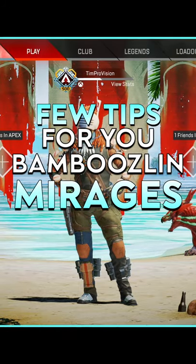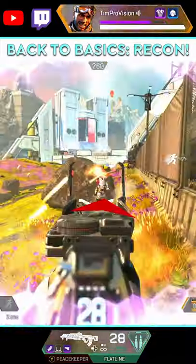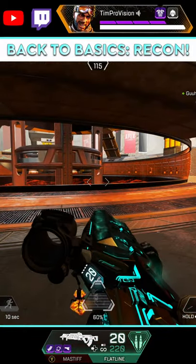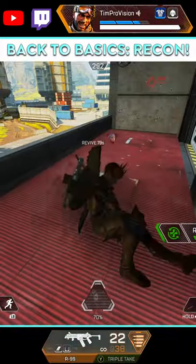A few tips for you Mirage players out there. One of the best ways to use Mirage's tactical is to gain information about enemies' whereabouts. If you are pinned down, trying to see if anyone is around, or opening a fight, intentionally send out the clone and wait for enemies to shoot it, revealing their location.